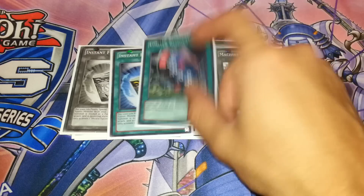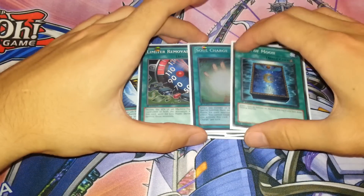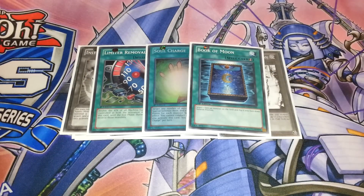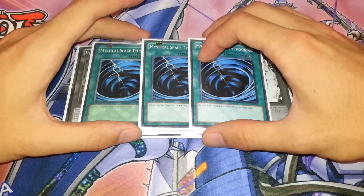Then you have the one Limiter Removal for your other OTKs, one Soul Charge, and one Book of Moon. This is the main spell line-up, along with the three Mystical Space Typhoons for everything random. And that's it for the spell cards.